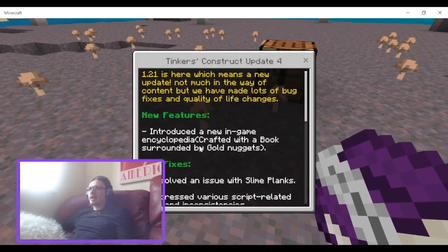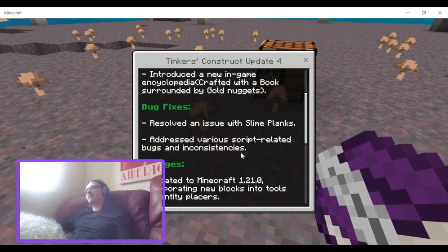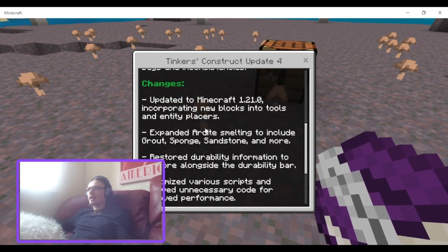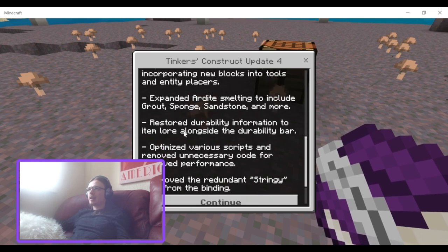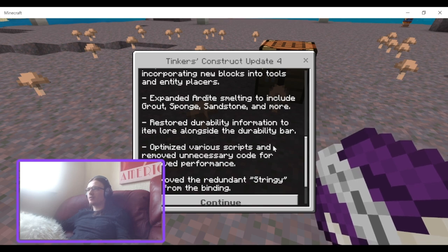The next thing is some bug fixes with slime planks and addressing various grip-related bugs and inconsistencies. The change log includes: updated to Minecraft 1.21.0, incorporating new blocks into tools and entity places, expanded Ardite smelting to include grout, sponges, and sandstone, restored durability information and item lore alongside the durability bar, optimised various scripts and removed unnecessary code for improved performance, and removed the redundant stringy trait from the binding.